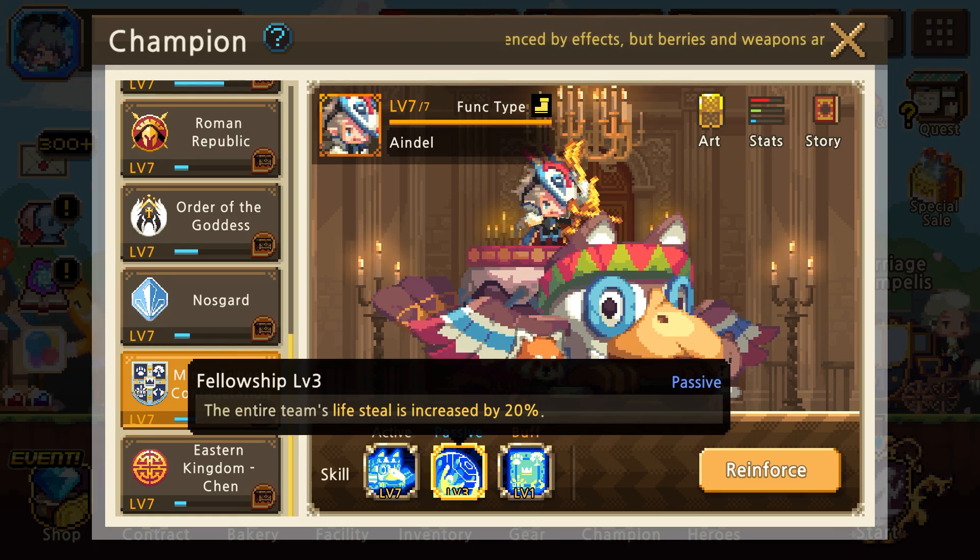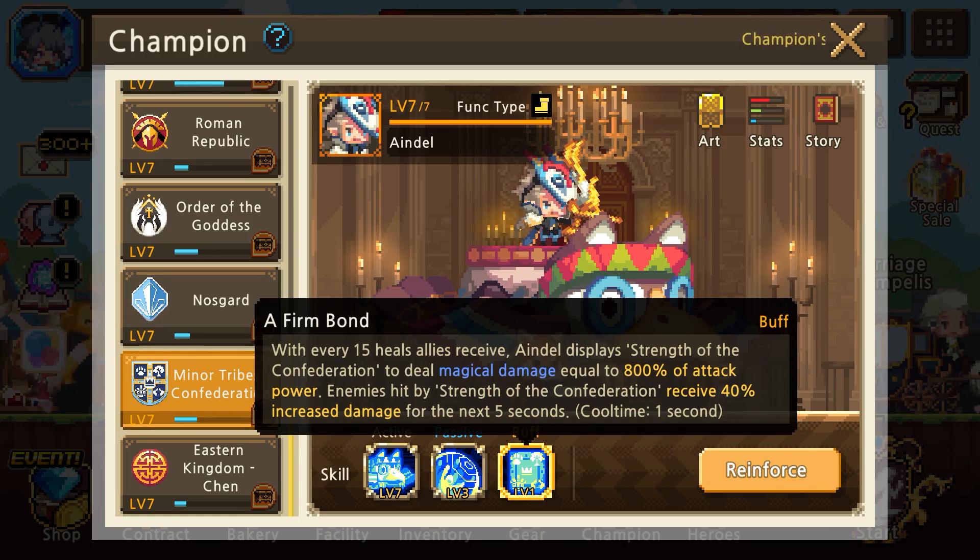Next, for their passive, they now focus on one stat — in this case lifesteal. For the interesting part: with every 15 heals an ally receives, they display Strength of the Confederation to deal magical damage equal to 800 percent protect power. Enemies hit by Strength of the Confederation receive 40 percent increased damage for the next five seconds, with a one second cooldown.